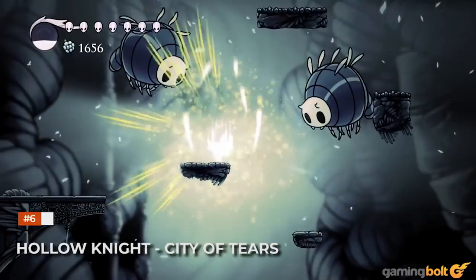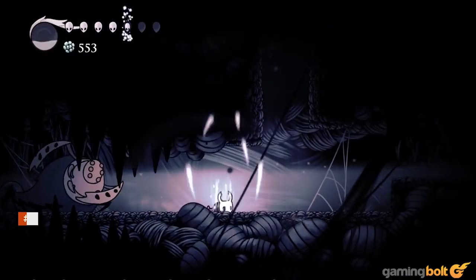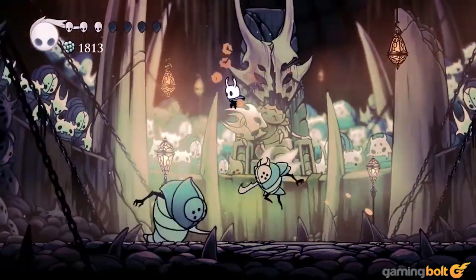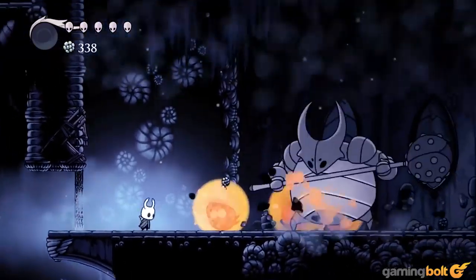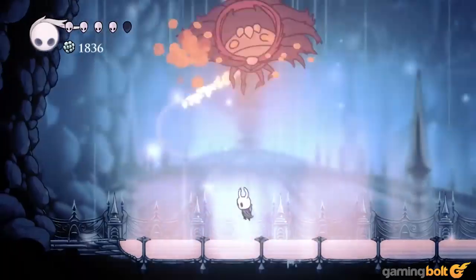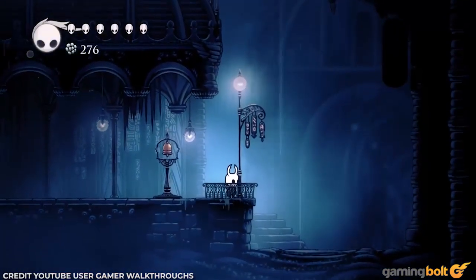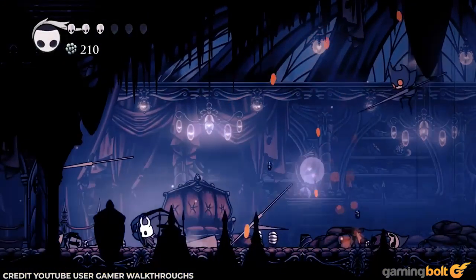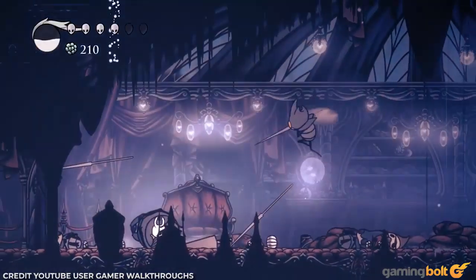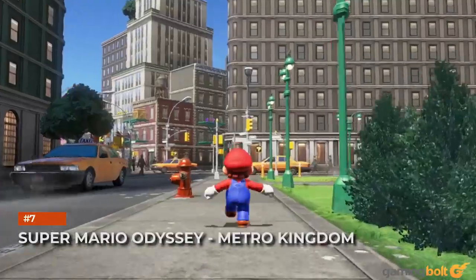Hollow Knight: City of Tears. Much of your initial time in Hollow Knight is spent traversing caverns, killer forests, and other rustic areas. However, upon reaching the capital of Hallownest — the City of Tears — you're granted a magnificent city drowning in rain. Sitting at the bench and admiring the weather is one noble pastime, but the city is filled with secrets, from the Watcher Knights to Lurian, one of the Dreamers, and the Soul Sanctum with its myriad of bosses.